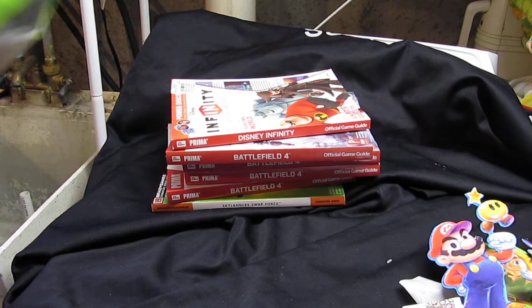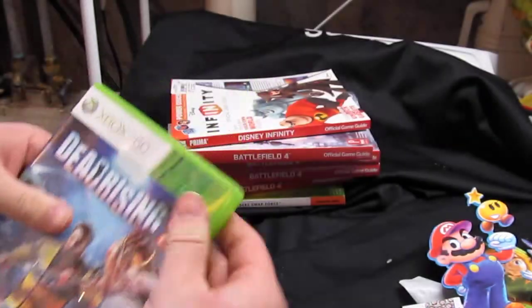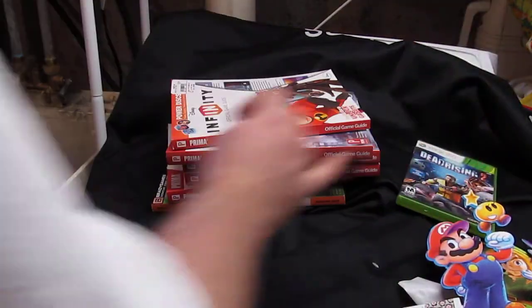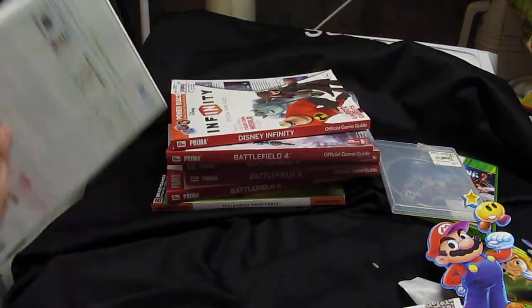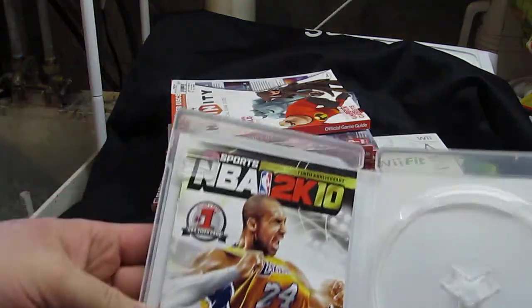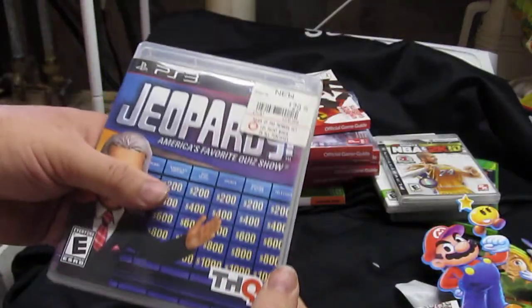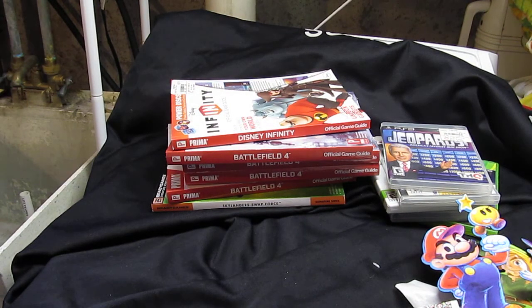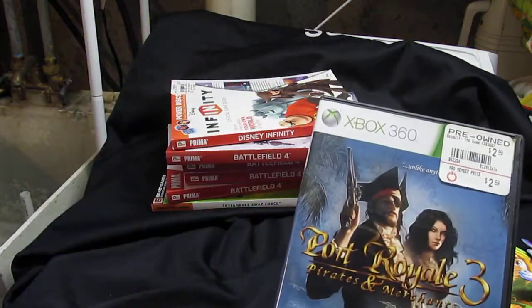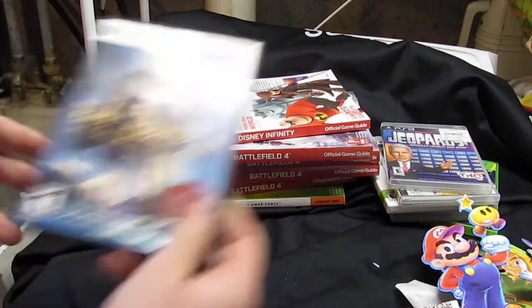I found a Dead Rising 2 case — one of the tabs is broken but it's got the manual and cover art. There's another blank PS3 case, a Wii Fit with just the manual and cover art, NBA 2K10 cover art and manual, Jeopardy manual and cover art though one of the tabs is messed up, and in a generic case Port Royale 3: Pirates and Mercenaries — no game, just the manual and cover art.